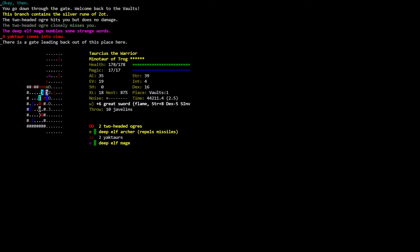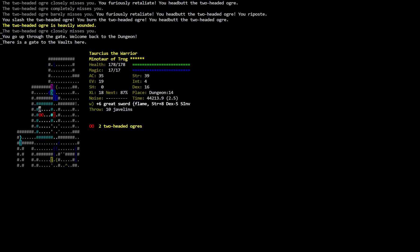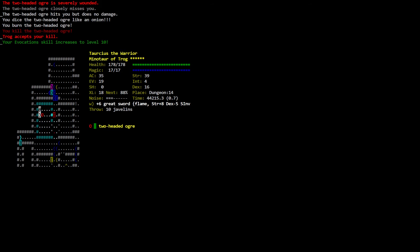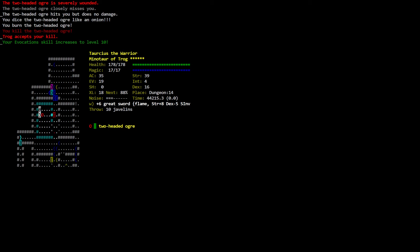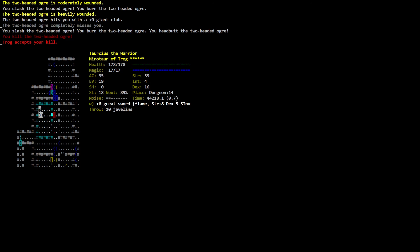The deep elf mage mumbles some strange words. A yaktor comes into view. There is a gate leading back out. I don't like that deep elf mage. There's a two-headed ogre, a deep elf archer with arrows, two yactors, and a deep elf. I'm taking these ogres out of here. I diced the two-headed ogre like an onion — that's because ogres are like onions. Two two-headed ogres did not hurt me — that's cool! I still have all six stars of piety.